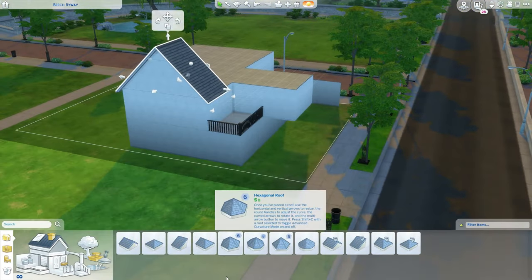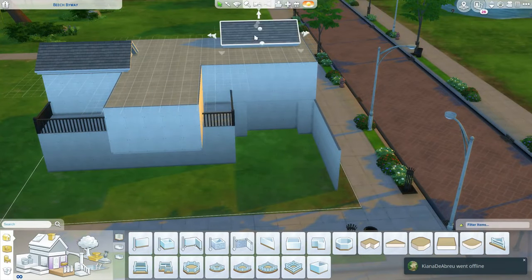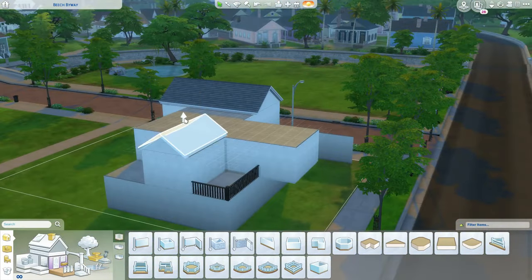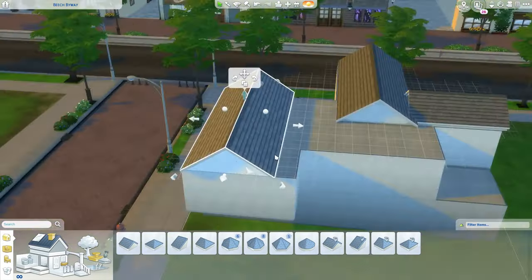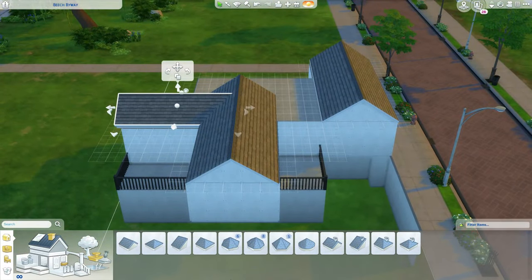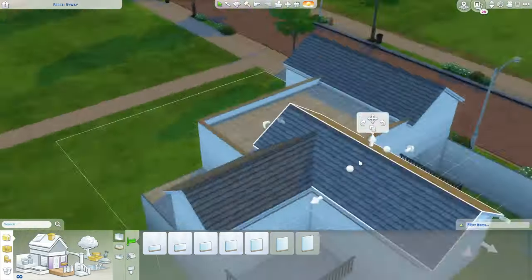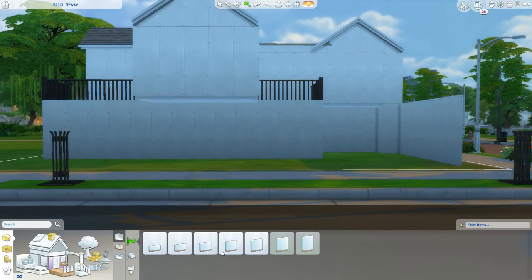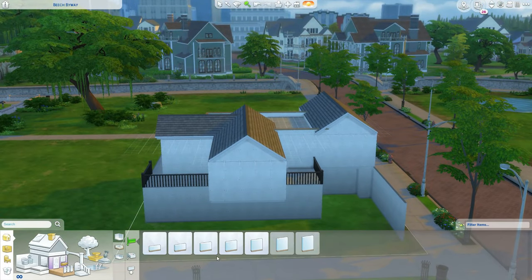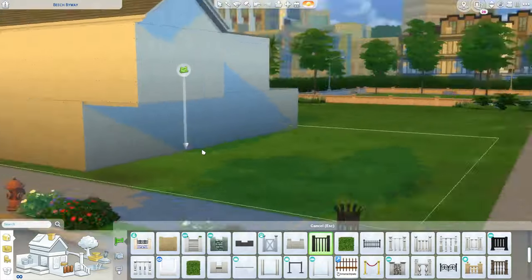Today we're back with a modern style house — I found it on Pinterest. I tried building this house about four different times already and each time it just doesn't turn out right. Even this time it doesn't turn out perfectly, but I like the way it turned out. I ended up building it in a different lot across the street because I needed a bigger lot for it to look right.